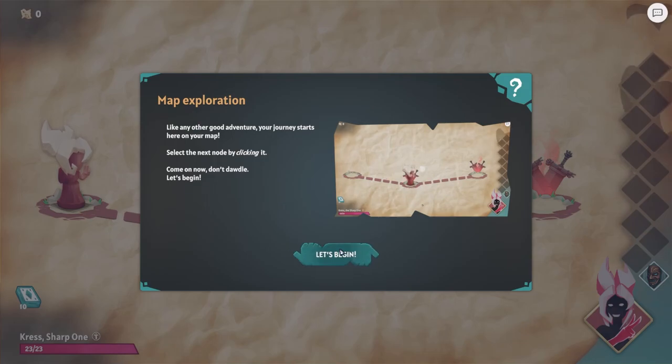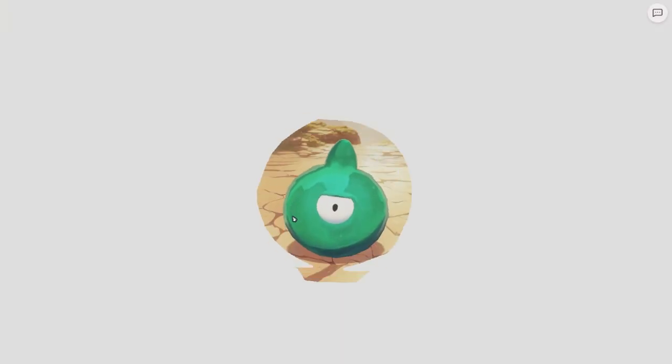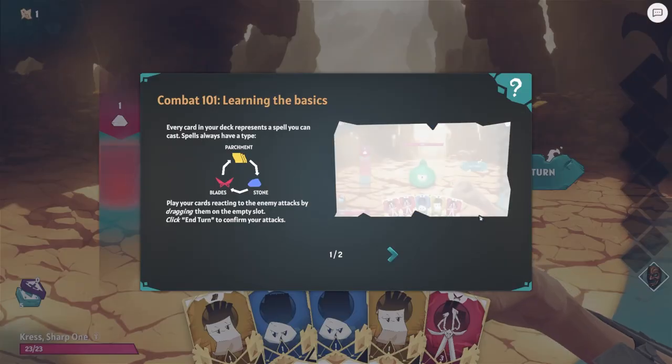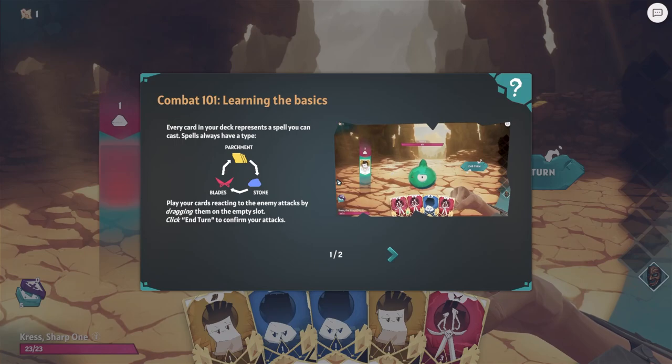Map exploration. Okay, so let's begin. Let's go fight Slimy - assuming some kind of slime. So this is first person - might not look like it, but we'll see it. Kind of weird, cool art style. Kind of reminds me of almost Borderlines-esque.